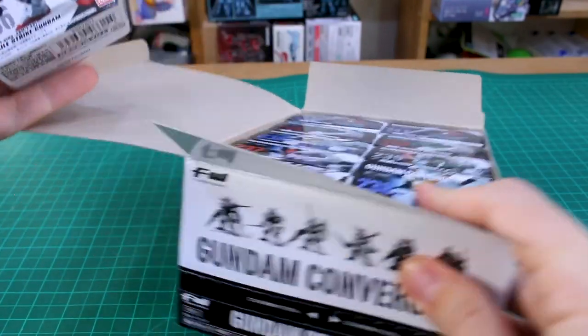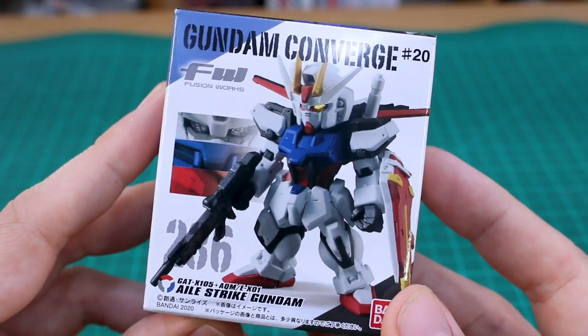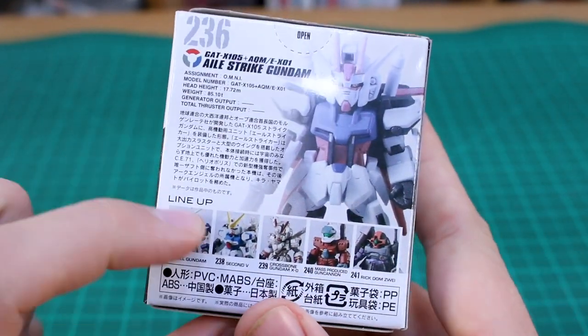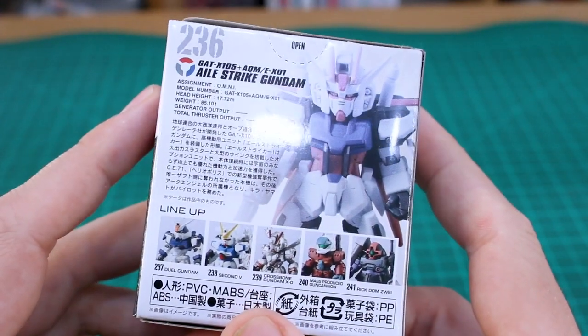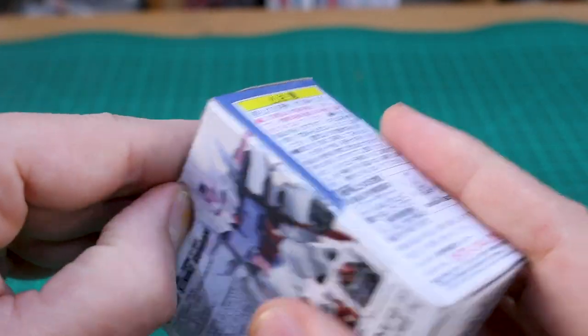As usual, we're going to start off by going through these in numerical order. So first up is the Aile Strike Gundam, looking very cool. You got the Beam Rifle, the Shield, the Aile Strike backpack on there, of course, and on the back of the box it shows the lineup. If you were to buy this at a store individually, you can see what other ones are available in this particular set, Set 20. So let's go ahead and get it popped open.